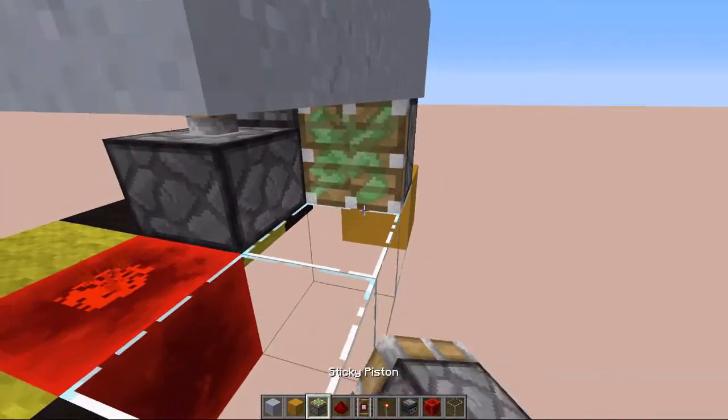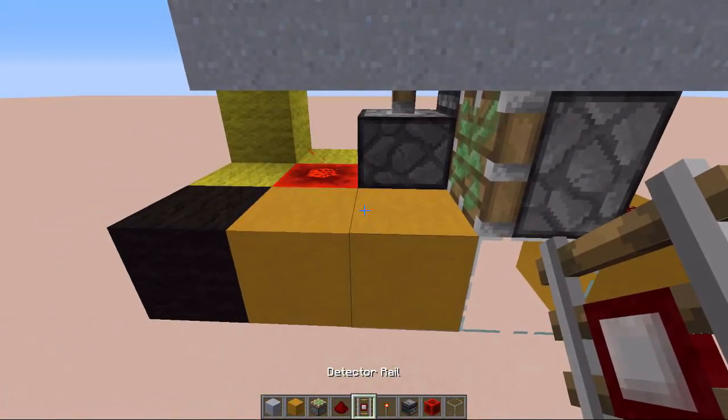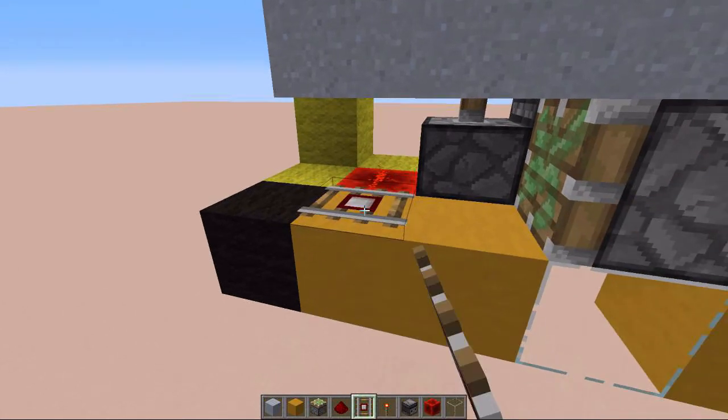Then another sticky piston. Take out these two blocks and replace them with solid blocks. And then lastly we want to place in a detector rail right here.